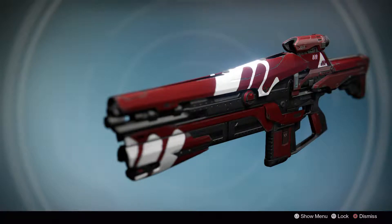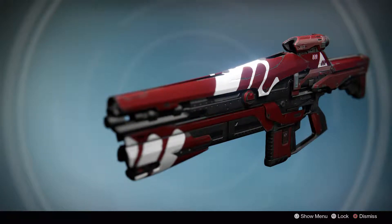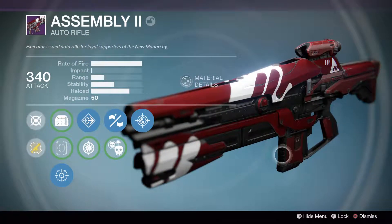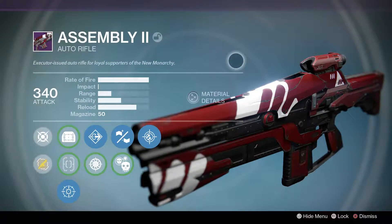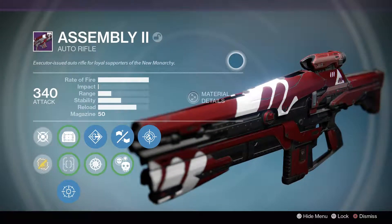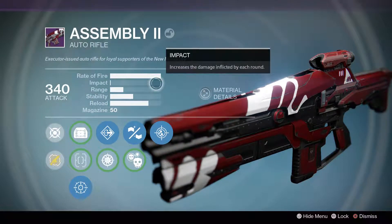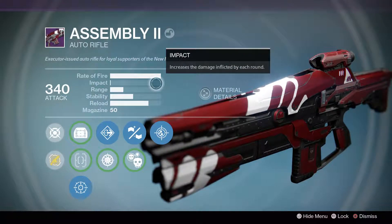Hi, this is Massive Trigger. This is Destiny Rise of Iron and in this video we're going to take a look at the Assembly 2 auto rifle primary weapon. Fire rate is just extreme — ridiculously off the chart — but then impact is just dog shit. It's like everyone's a bullet sponge.